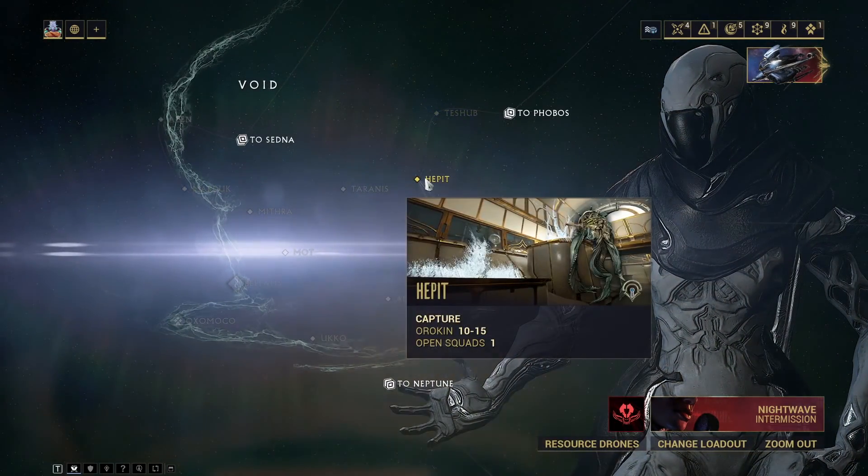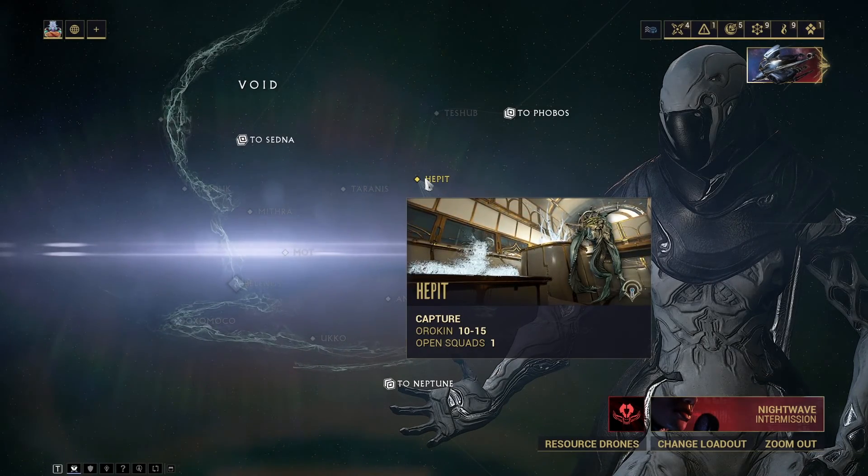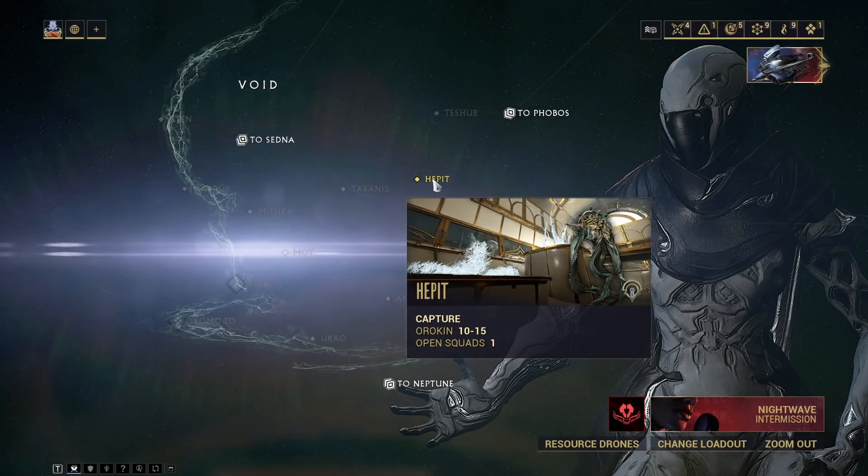The mission right here, Hpit, you're gonna go break all the containers and then kill as many enemies as you can, and you should get quite a few Argon Crystals.